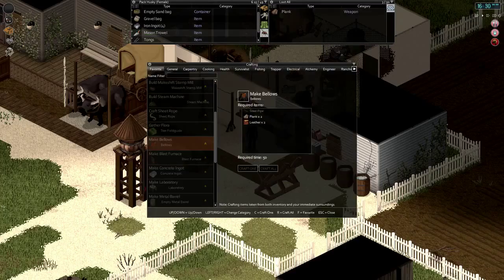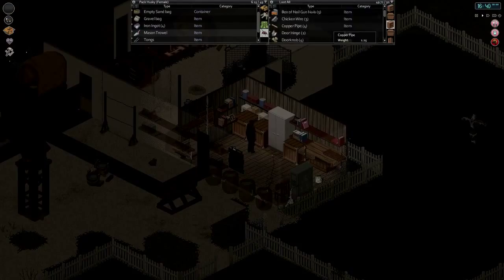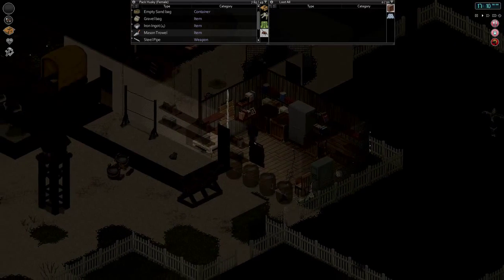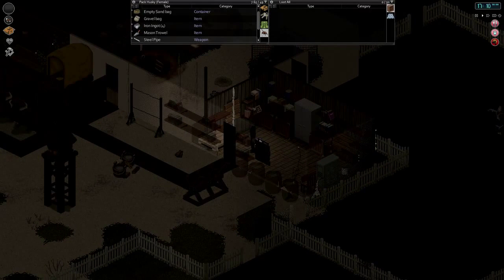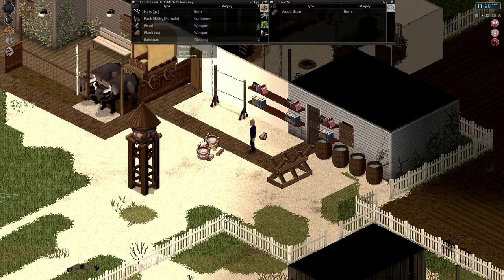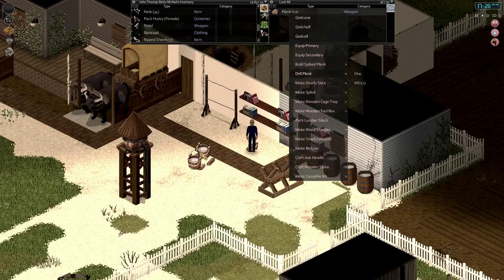Just double checking — to make bellows we need one steel pipe and two planks. Let's go grab a steel pipe. We have three in here and two down there, so about five total. After making this set of bellows we'll have four. We'll still need another six before we can make a water pump — I think we need ten in all. Let's go ahead and grab one and make our bellows. We need some space in inventory to unpack this stuff — we'll just drop everything and pick up the two planks we need. Let's make bellows — there we go.